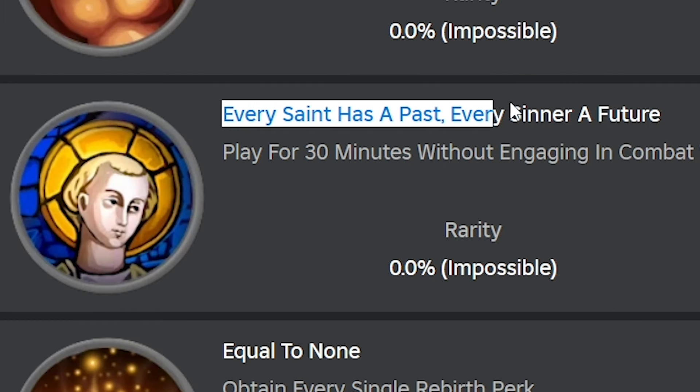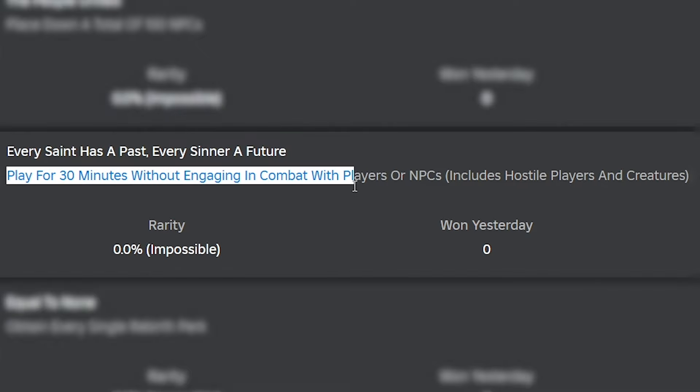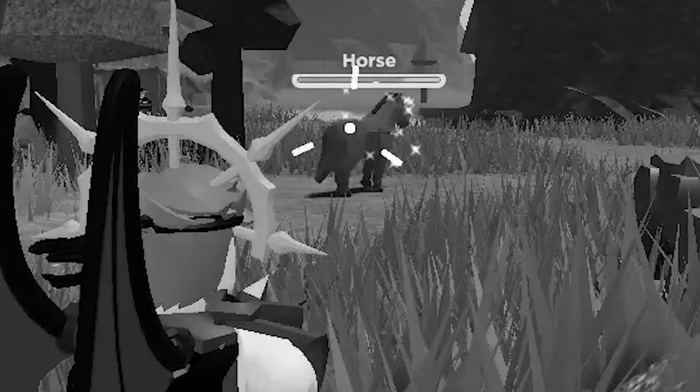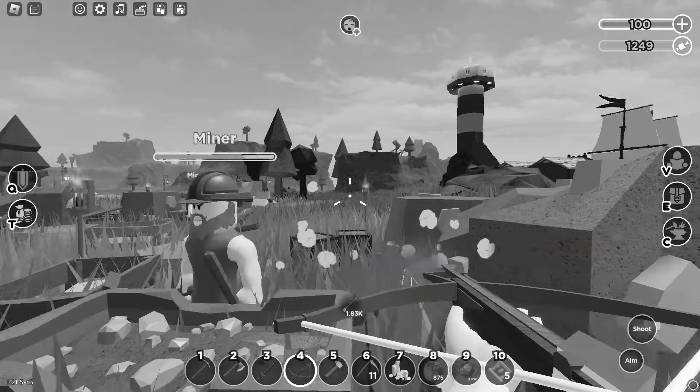The next one's name is a bit complicated — "Every Cent Has a Past, Every Cent Has a Future." You've got to play the game for 30 minutes without attacking anyone or anything, including players, animals, bosses, and NPCs, it seems.